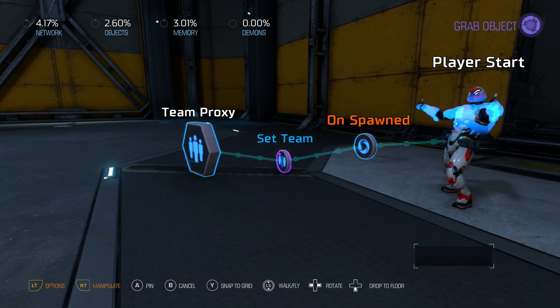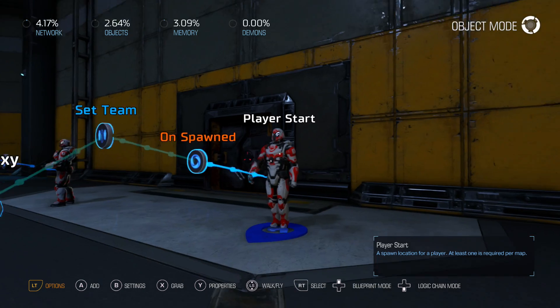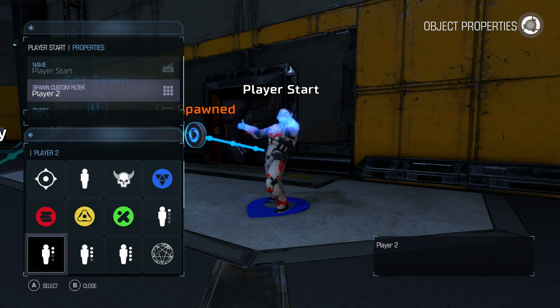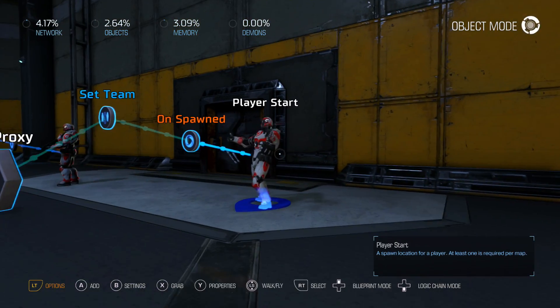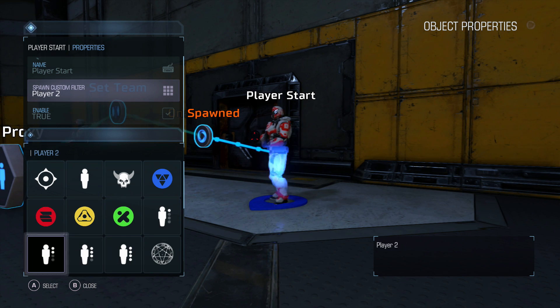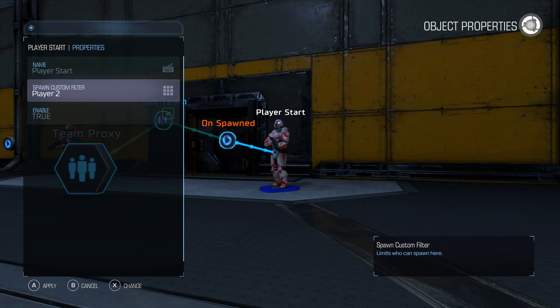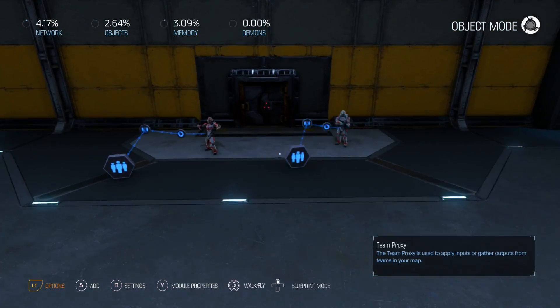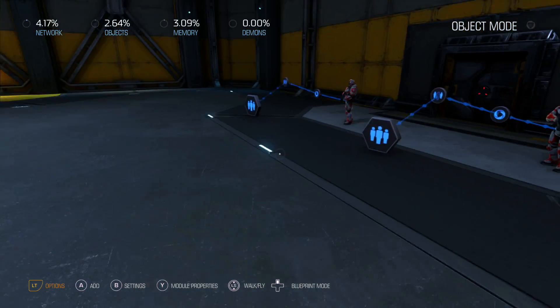For player two we'll change this to team one. It's worth mentioning that you could also assign a team directly here — team one, team two, etc. But since we're doing multiplayer settings with player one, player two, player three, we have to set the team separately since you can only assign one of these custom spawn filters at a time. All right, so we have our two players: player one is on team two and player two is on team one.